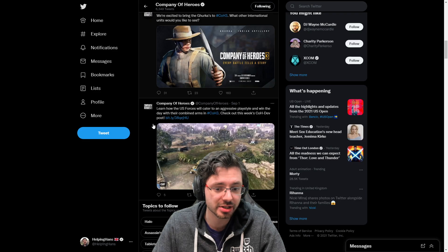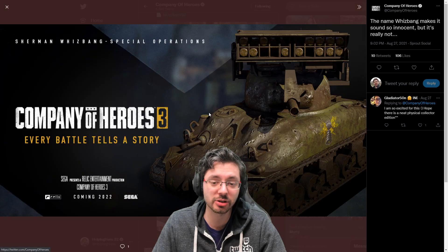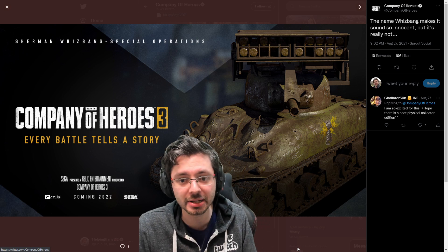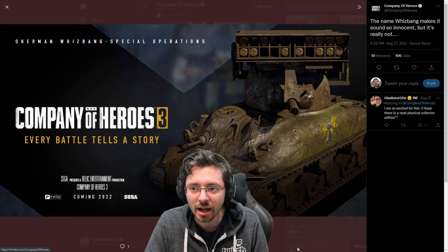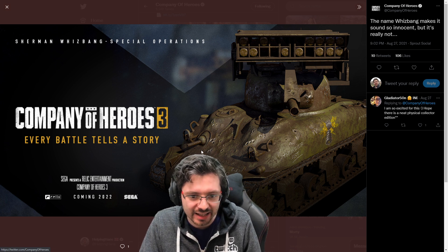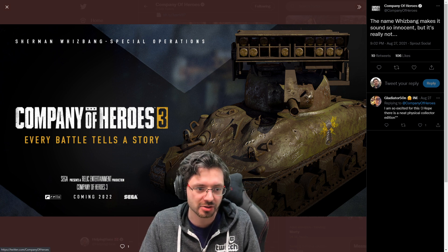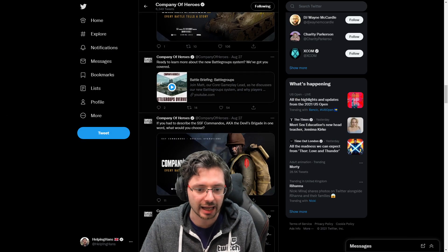Here's a really good picture of what looks like a Calliope but is actually called the Whiz Bang. You can clearly see it's got loads of mud on it, which is beautiful, and you can see the dents where it's received fire from, which looks great.